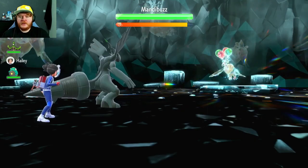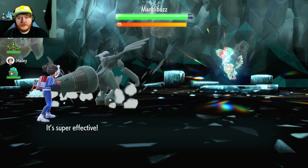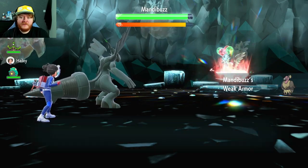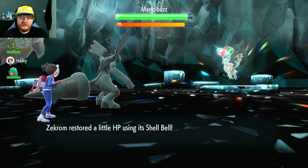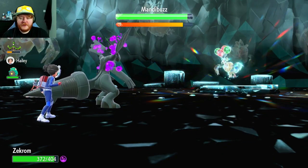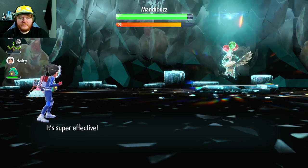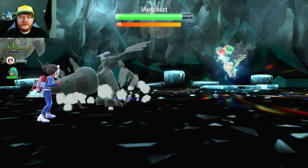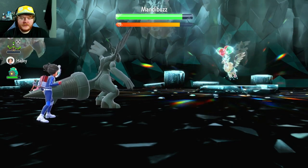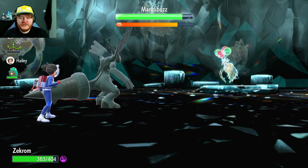So we're just going to use Fusion Bolt here. Because of his ability, we can just attack and deal a decent amount of damage. His ability is Weak Armor, lowering his Defense every time we hit with a physical move. He's going to get faster, but that doesn't really matter. As long as he doesn't just infinitely flinch us, I don't see how we can lose here. There's another Fusion Bolt, lowering his Defense. I think we can do one more before we have to heal that Toxic. We avoid the Snarl — the Mandibuzz loves his Snarl spam.